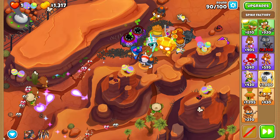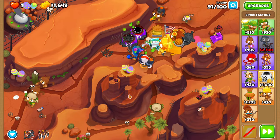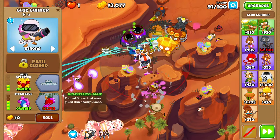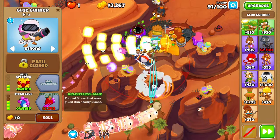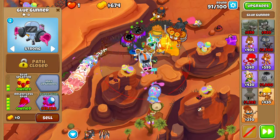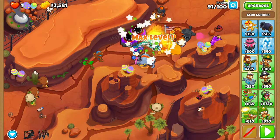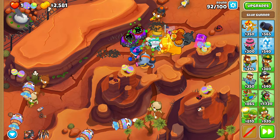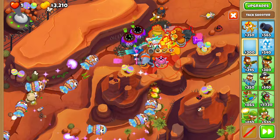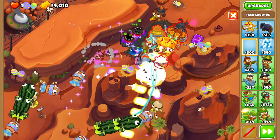On round 90, if you want to use either of Quincy's abilities because you're scared of DDTs, go for it — but it shouldn't be needed. Sun Avatar absolutely wrecks them. Now get Relentless Glue on that MOAB Glue from earlier, just for a bit of extra help with the cleanup, even though it's already really good. This guy will end up doing like 5k total — not too much, but it helps a little bit.